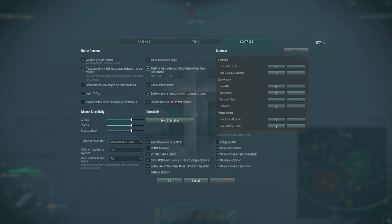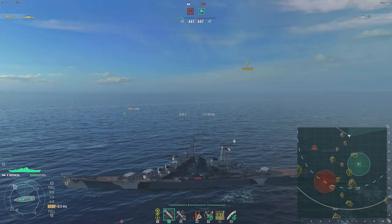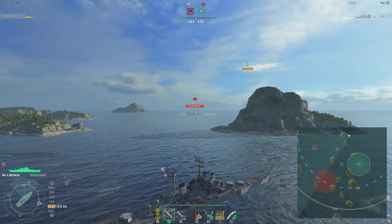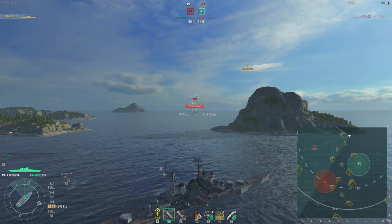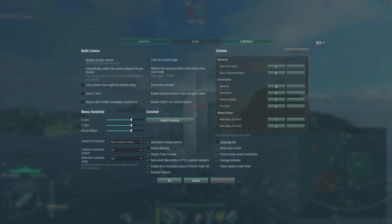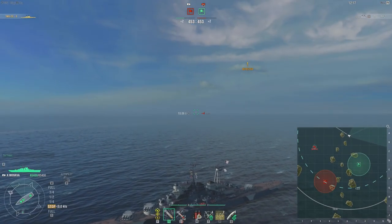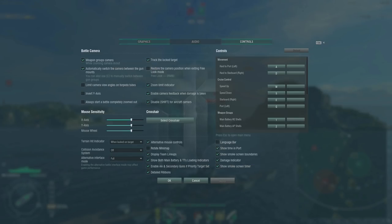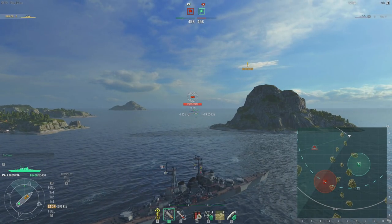Restore Camera Position When Exiting Free Look: Free Look is third person — if you hold the right mouse button, you can free look. With this on, it reverts back to where the camera was in relation to the guns when you exit Free Look. If this is not on, you can free look away, look back, and now the guns are rotating — not really convenient. From a visual standpoint that might be smoother, but from a gameplay perspective, you want to refocus on the guns pointing. So keep it on.